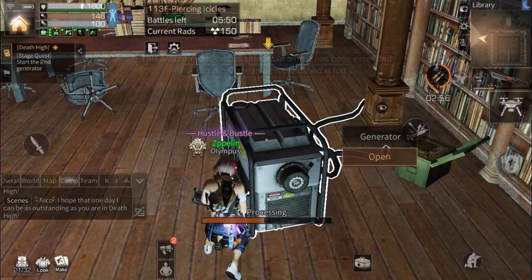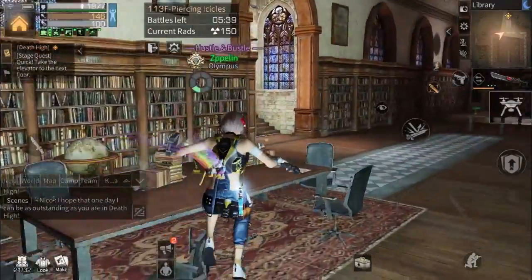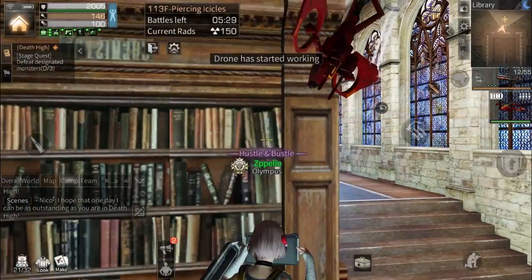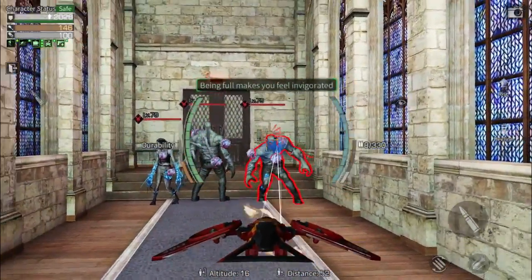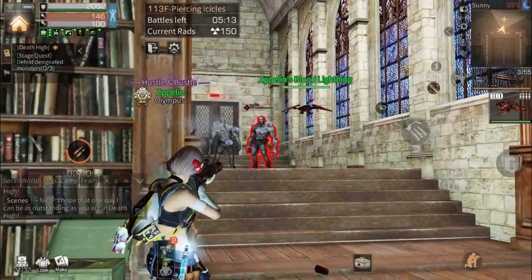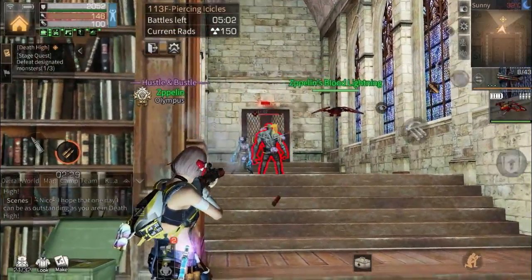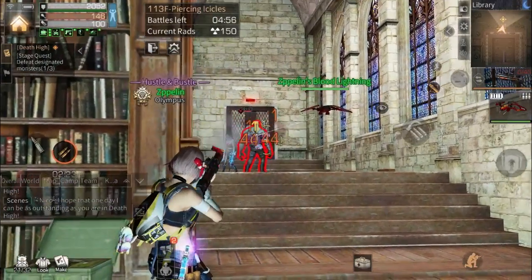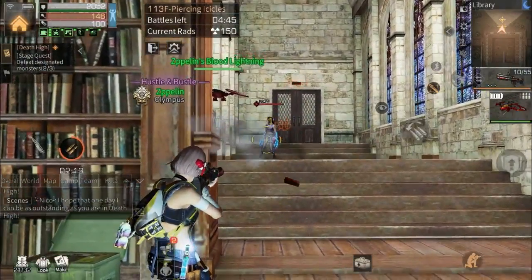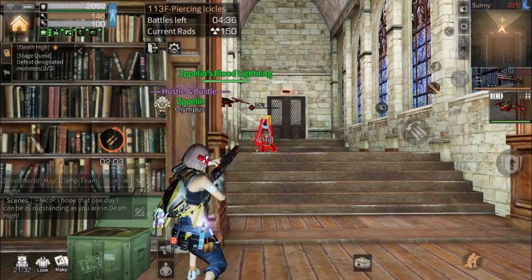We can repair our generator now, then we move to the elevator — we're gonna face three more zombies in front of the elevator. I'll put the ammo box here, launch my drone and try to lure them. When they're already stuck, I shoot them. Make sure they're stuck or they'll shoot you with their ice. That's how to shoot with the shotgun — you need to aim for their leg.